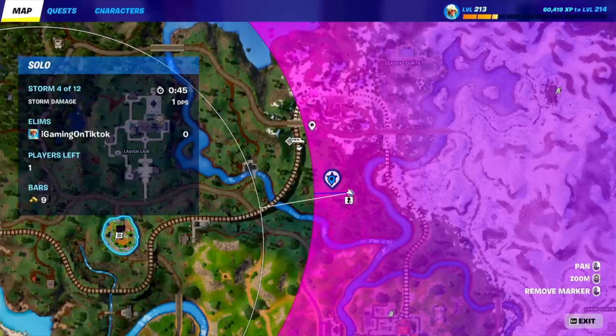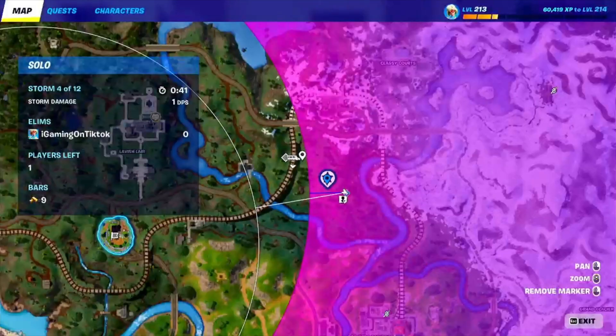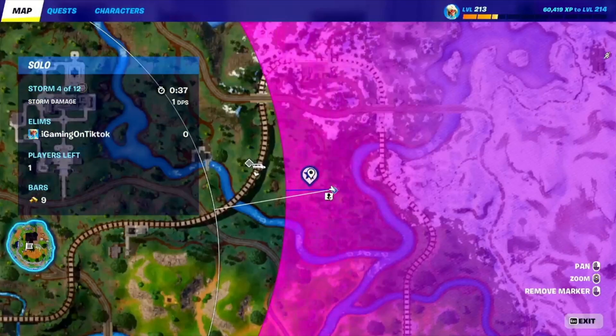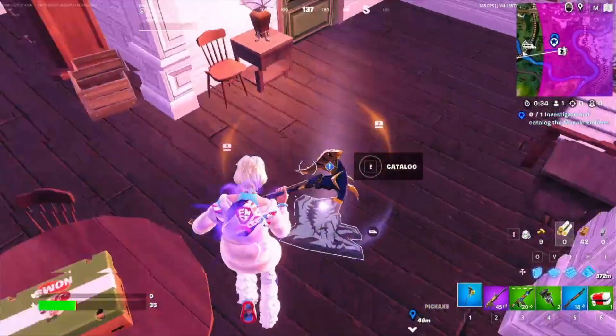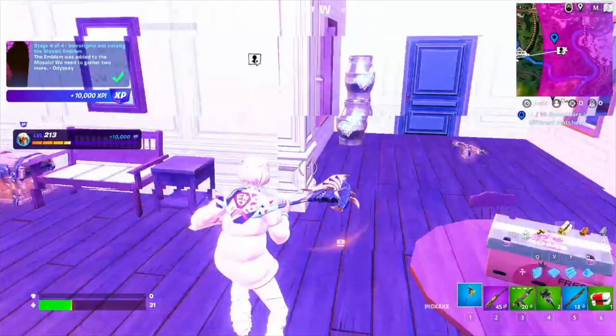This is how to investigate and catalogue the mosaic emblem. This is the shortest quest of them all and it is southwest of Classic Arts near the cemetery. There is a house which has the mosaic and looks just like this. Go into the house and find the mosaic — that's all you need to do.